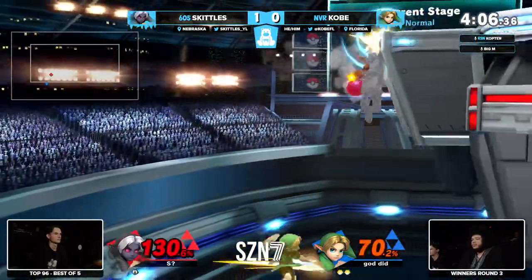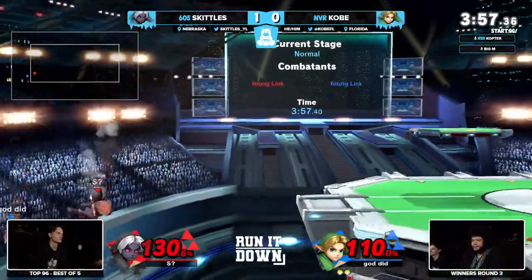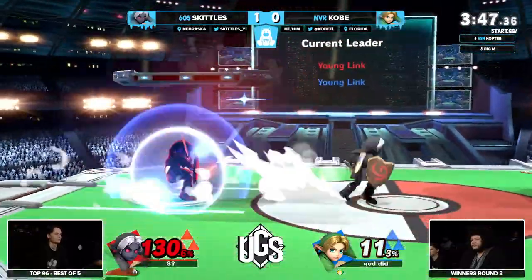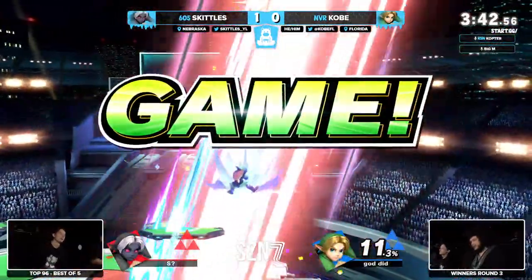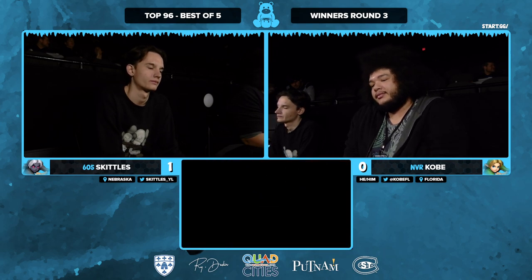Kobe just coming out on top in every single interaction. Thwarted — can't come back to stage safely. Skittles almost taking the stock on his terms though — and the double! Into the forward... I don't even know how Skittles found that. That boy is a magician sometimes. Skittles is not down and out yet. Young Link takes up damage in a flash but he also kills in a flash with that initial part of the down — strong move.